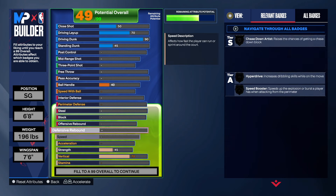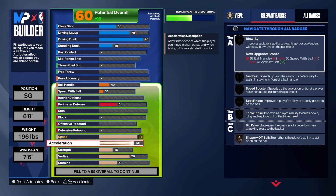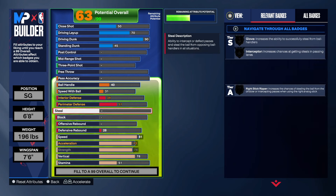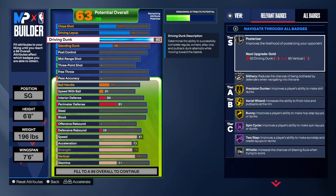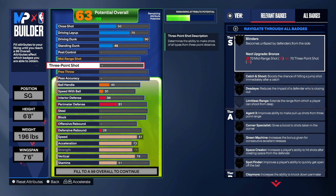Going down to the physicals — we're going to get the speed up, get the acceleration up, the strength up, and make sure we take that vertical high enough. Don't make the mistake of not taking your vertical high enough because you'll miss out on the contact dunks. I see it too often — people have a build with certain attributes but don't have the numbers high enough to get what they're supposed to get. We do get silver posterizer with this setup.